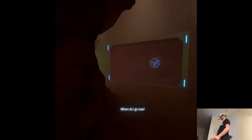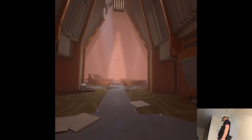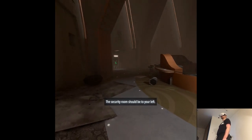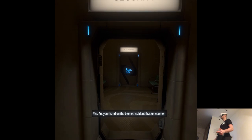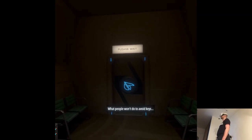Where do I go now? The biopass you need should be in an office behind one of these doors. The security room should be to your left. So I have the biopass for this door. Put your hand on the biometrics identification scanner. What people won't do to avoid keys.